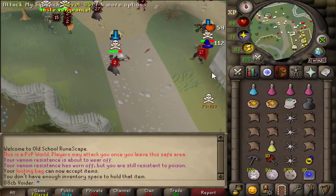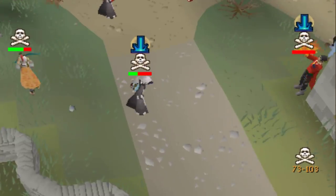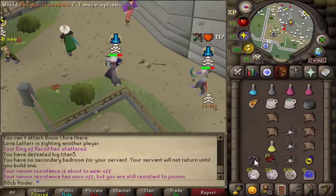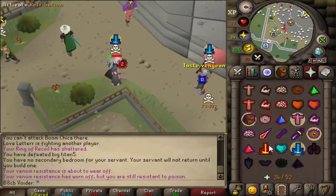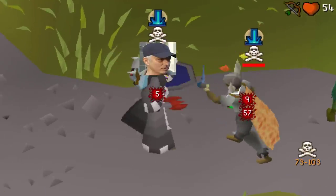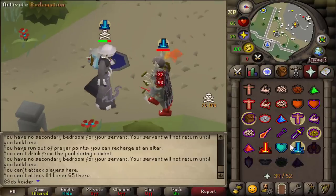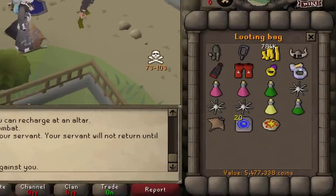You have to die quickly. 1.8 mil. Lovely combo, no smite though - 1.6 mil. Game over. 1.8 mil. Big stack - fury PK, 5.4 mil.